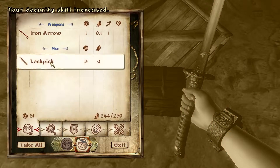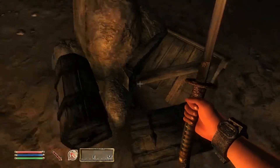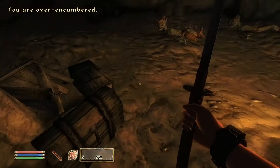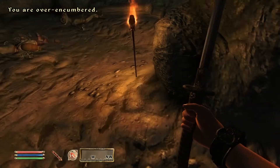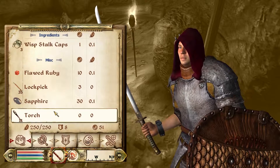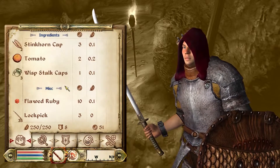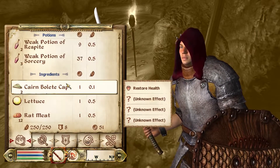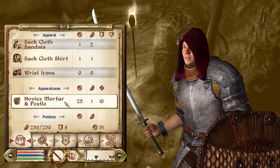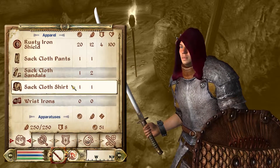Security skill has increased. Use a lockpick — find a lockpick. How am I — what the hell weighs so much? Oh, it's these potions I keep picking up.